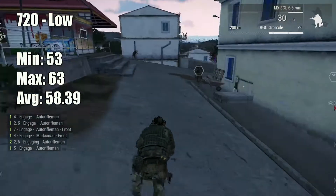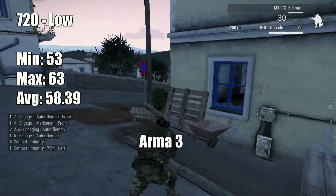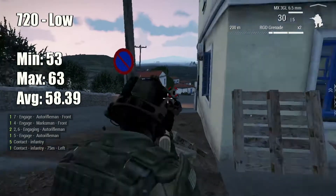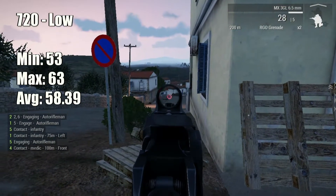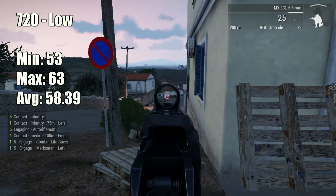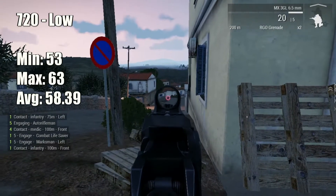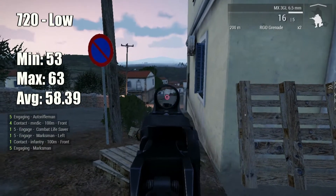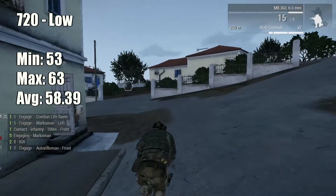Moving on to Arma 3 — this game will run on anything. I'm convinced of that now. I've run this on so many low-end cards and they've all run it well. At 720p low, we were at 58 FPS — nice and smooth. 58 FPS is the new 60 in 2017, at least when it comes to this card. The mid and max were also very close, which is always great to see.